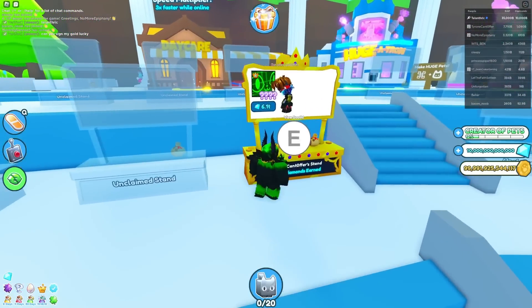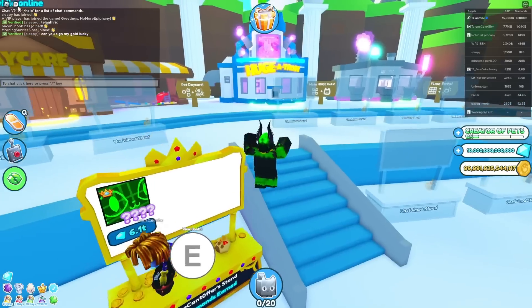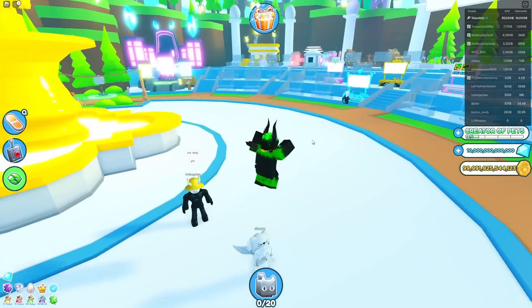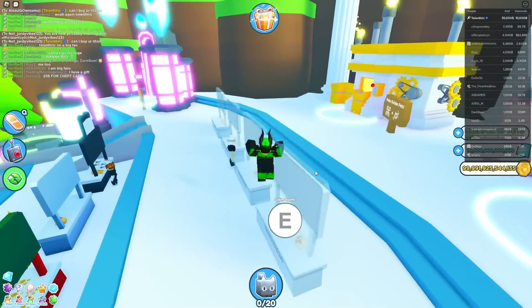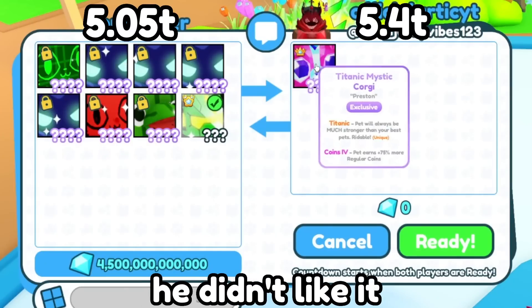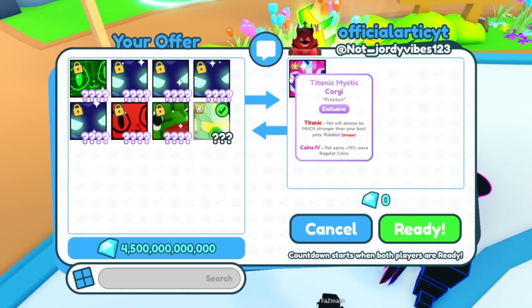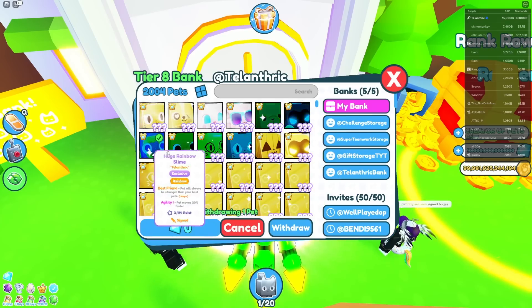The first titanic is 6.1 trillion. I'm gonna try to find ones that are under 6 trillion, because all titanics are gonna be 6 trillion soon, but some are still worth 5-point-something trillion. I'm gonna just try to server hop until we can find a decent deal. There's an offer: shiny M10 prototype and 4.5 trillion for the titanic. I really want to get a titanic mystic corgi because I haven't owned one. I know I'm missing a few titanics, but this is one step closer to owning all of them. He said he only needs huges, so let me take some out of my bank.